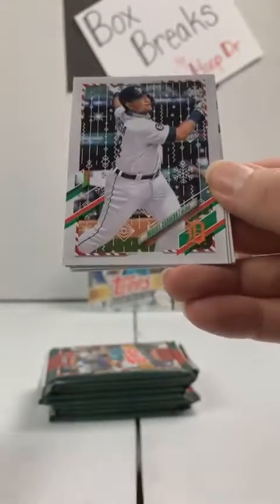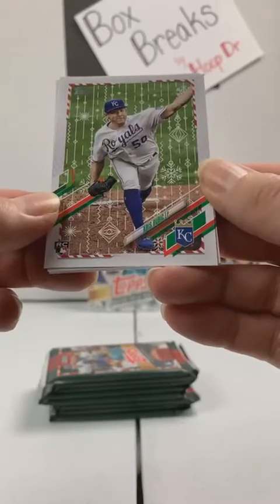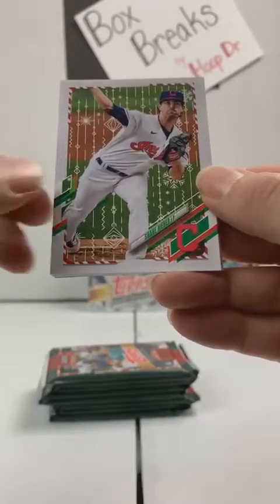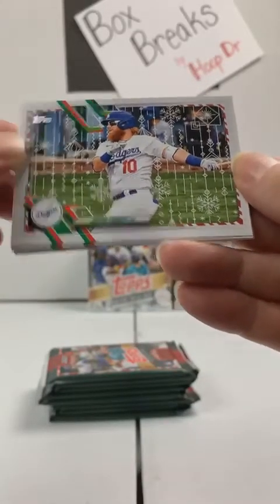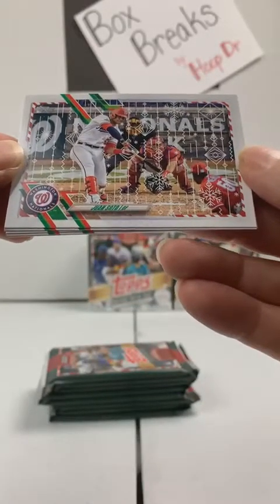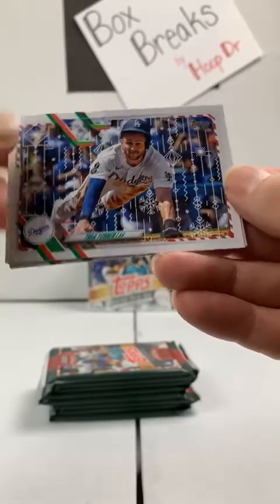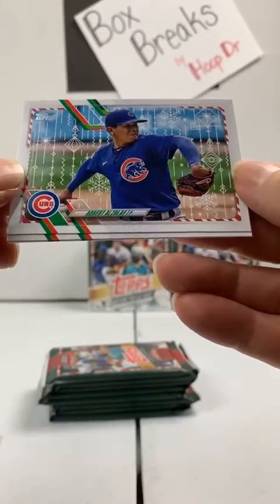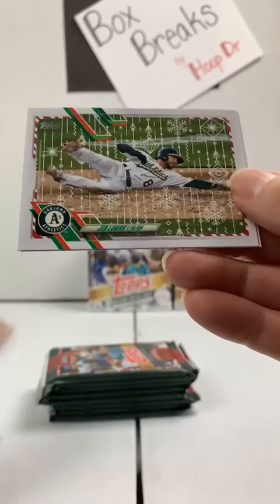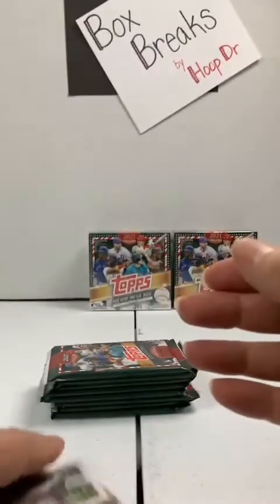Garrett Cole, Yankees. Miguel Cabrera, Detroit Tigers. Kansas City Royals get a Chris Bubick rookie card. Shane Bieber to the Indians. Dodgers, Justin Turner. Nationals get Juan Soto. Trea Turner, Dodgers. Al Zolay to the Chicago Cubs. Jed Lowry, A's. And Austin Meadows to the Rays.